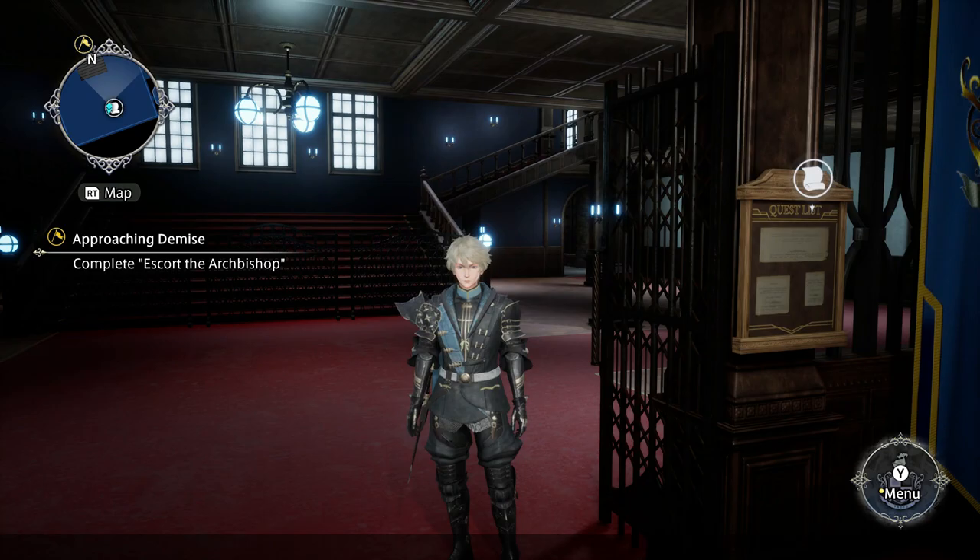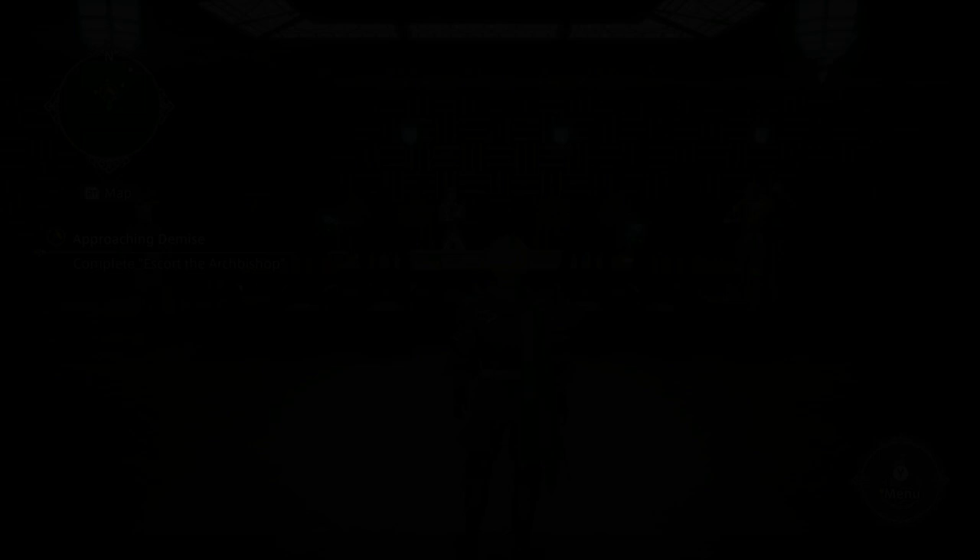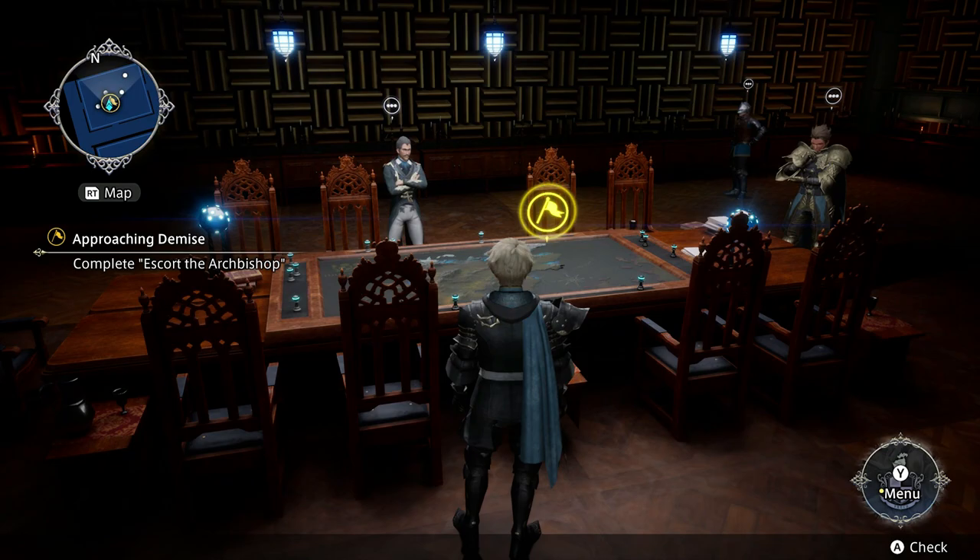Very early on in the game you're going to realise that completing the missions is by far and away the best. Just up at the top here is the standard place where you're going to go to complete your missions as you progress through the campaign. So you're going to make it to the battle table, you're going to take the missions here, and you're going to complete them one by one.